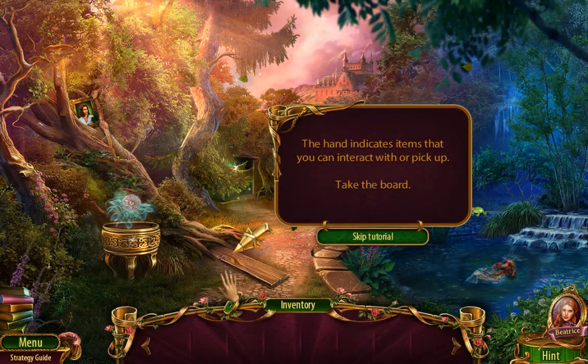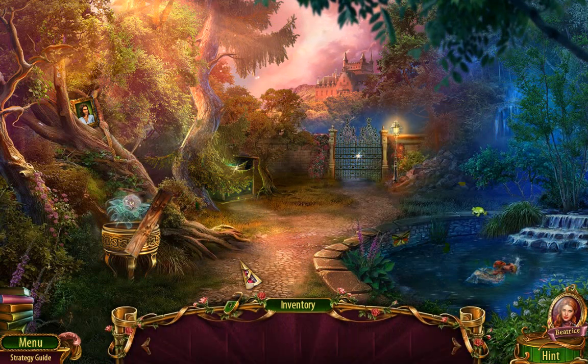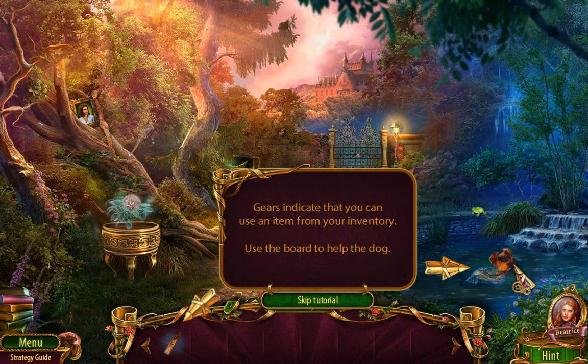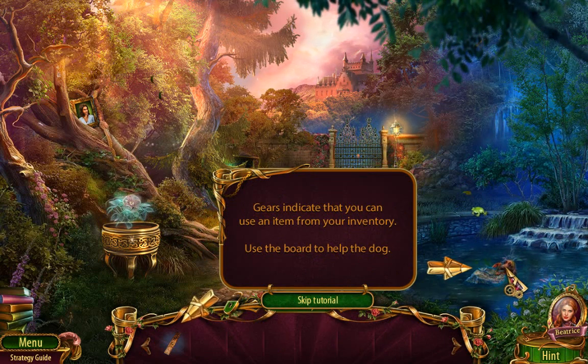The hand indicates items you can pick up. I like the inventory! Cues indicate that you can use an item from your inventory. Use the board to help the dog — I wonder if I can click this later.